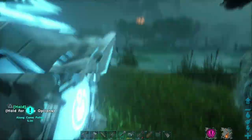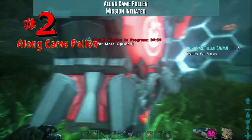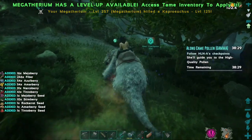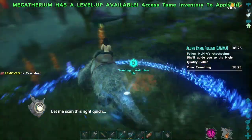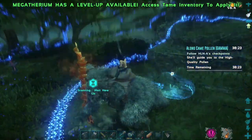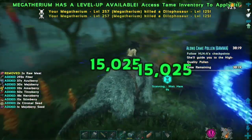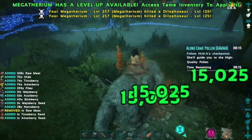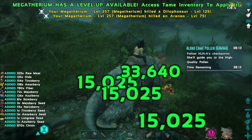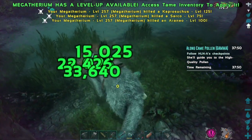The second mission that made our list is a little bit of a surprise — Along Came Pollen comes in at number two. This is another checkpoint mission that takes us all over the Bog, and it's become one of my favorites. The goal of this mission is to run along stopping at checkpoints while HLNA scans the ground, and simultaneously while you're waiting for the scan you get attacked from every direction by every creature close enough.